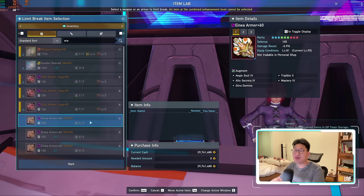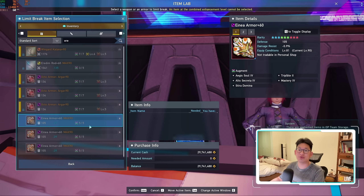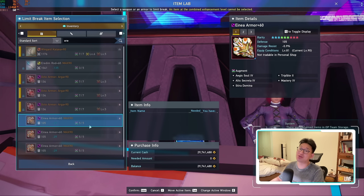Remember our armors — we don't need to do that because we bought them from the seasonal shop and they're already limit broken to level 90. So essentially by getting the Aina armors from the seasonal shop, you're saving 2.1 million Meseta, which is a really big deal.